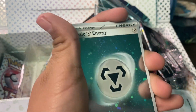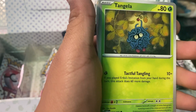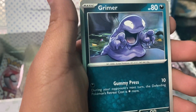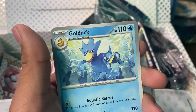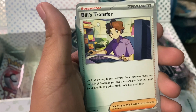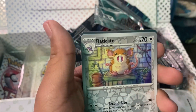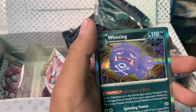Keep going. A special basic energy, Koffing, Tangela, Grimer, Psyduck, Golduck, Pinsir, Build Transfer, Raticate, Dratini, and last we have a holographic Weezing.